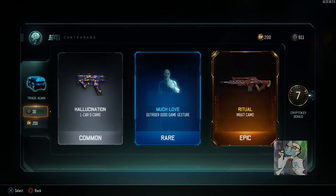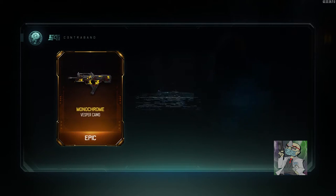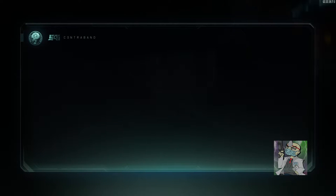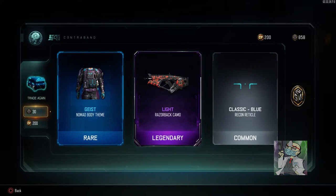Ritual camo for the M8 — I wouldn't be surprised if I already have that. Monochrome for the Vesper — you guys know I'm a dark matter guy, so it's cool but probably not going to use it. Light Razorback camo — that might be interesting, still not going to use it.